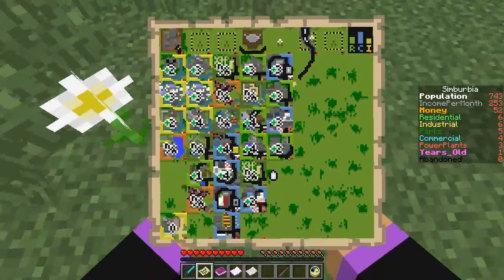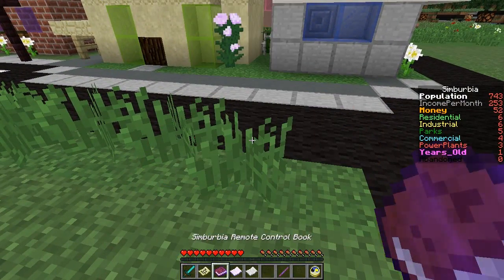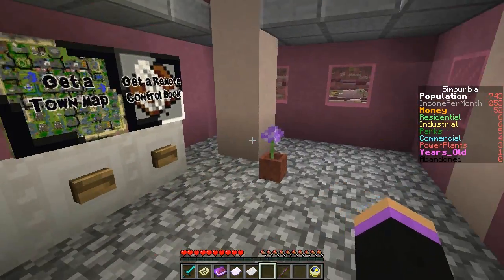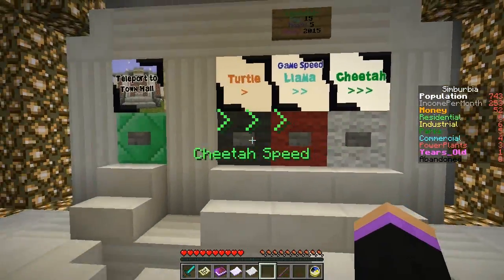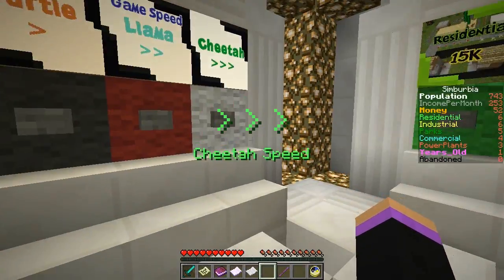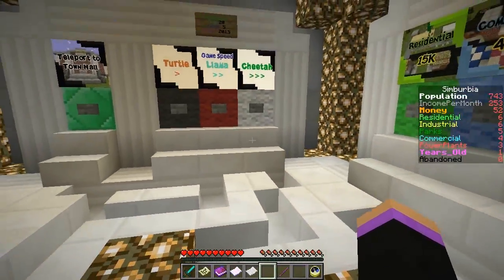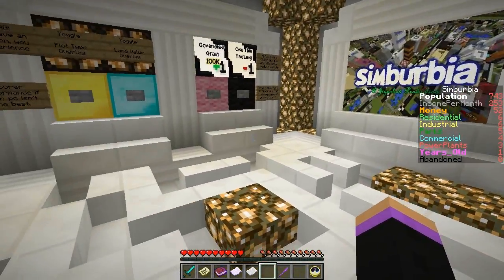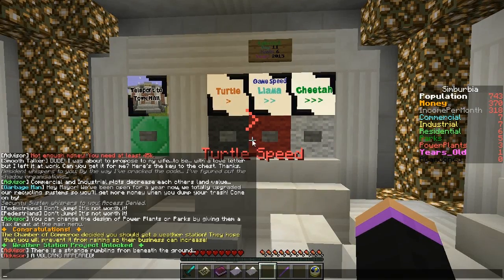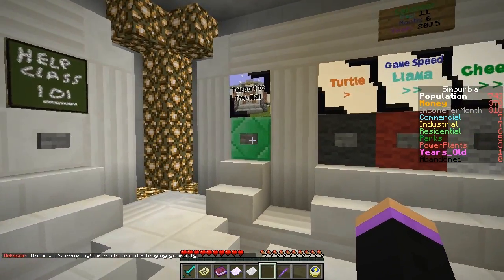We have another industrial zone. Now what we're going to do is teleport back to our town hall and I am going to speed up time. If anything happens I'll put it on turtle and then we'll go assess the situation. I'll be back in maybe four months, so we'll have like a million. One month passed and two seconds later, a volcano has appeared and that's actually going to do a lot of damage.